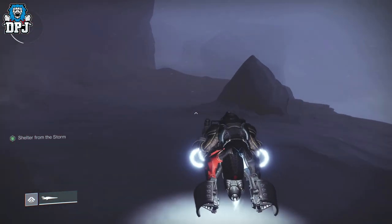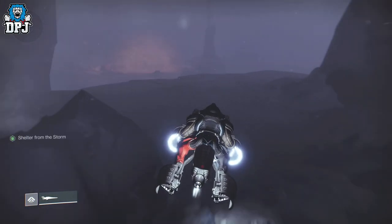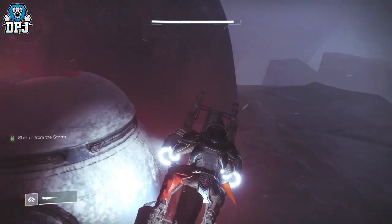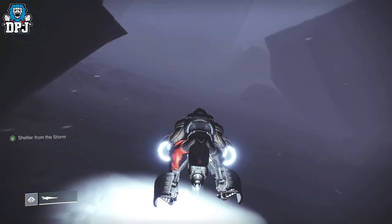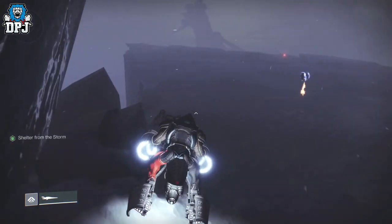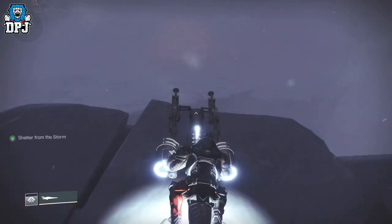From here it's as simple as following the path I take on the screen now — just be very careful of the adds, if they see you they will shoot you. But if you stay clear of those heat bubbles and follow the lights as I do, you will eventually come to an area which holds a secret raid chest, which can give you raid weapons as well as Spoils of Conquest to purchase things from the exotic vaults within the tower, and raid mods too.